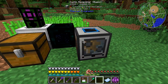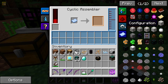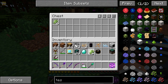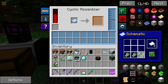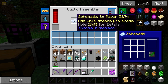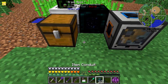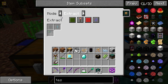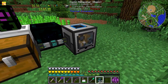Is that getting stuff? Yes it is. I have a pattern here — one, two, three sugarcane like this makes three paper. That's written in. Now I need to get item conduit like so.